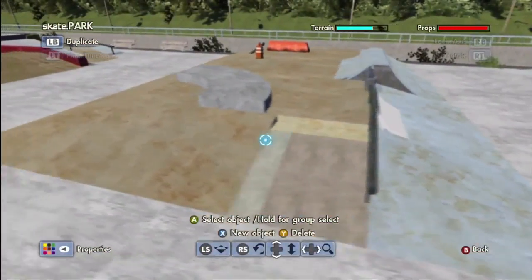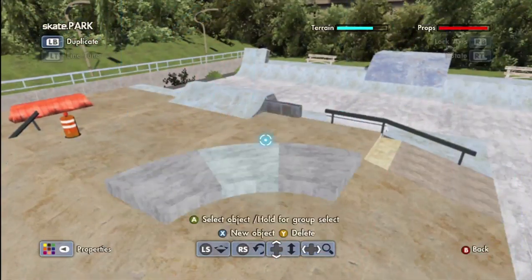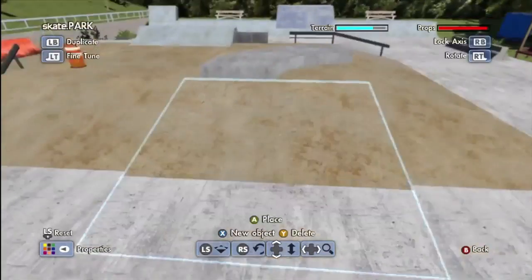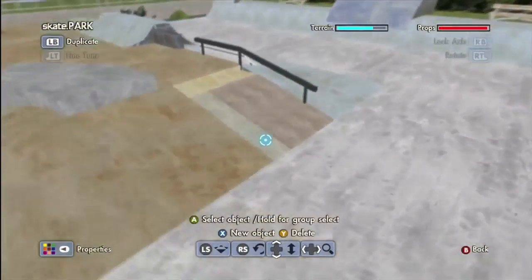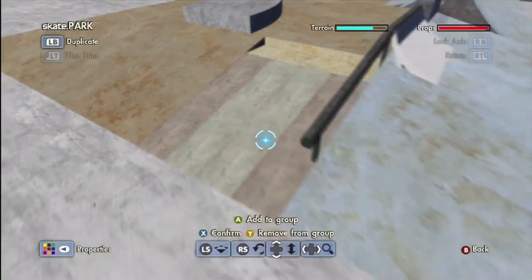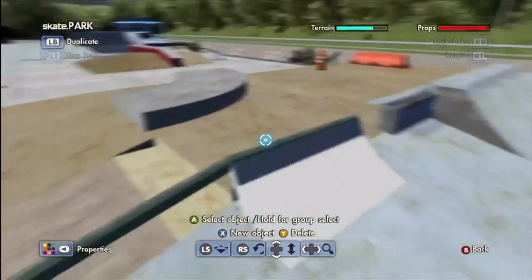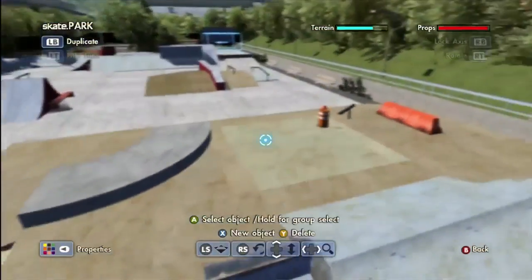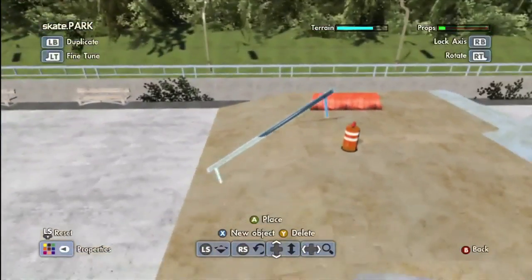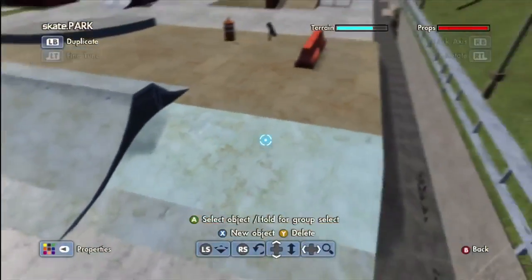This big section is actually really fun. The mani pad is just a planter ledge sunk into the ground with some pieces added. The euro gap over here is made out of those fancy ledges again — it's a pretty small euro gap. The pole jam is just an angled rail into the ground, that's it.